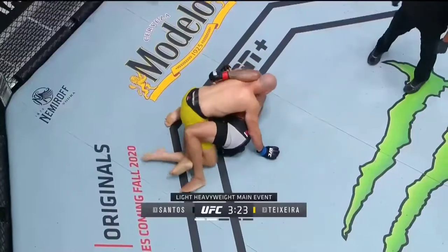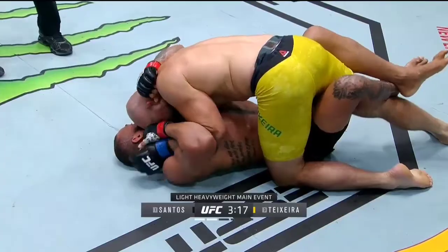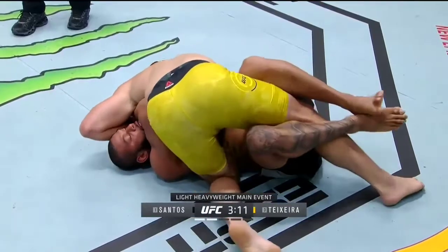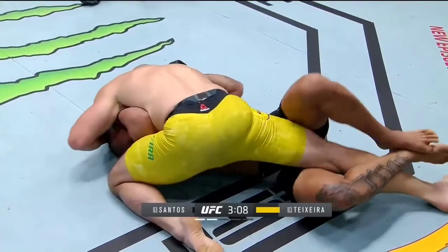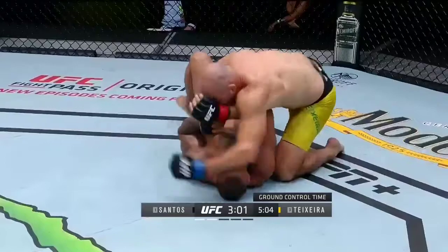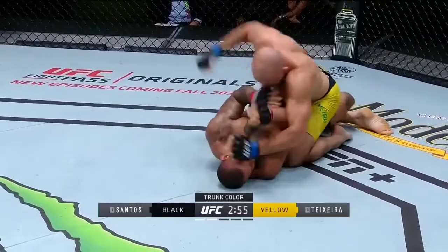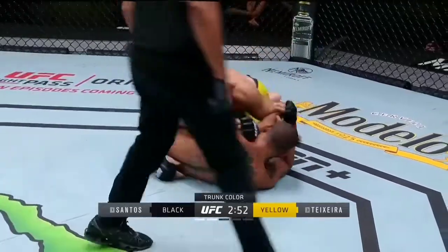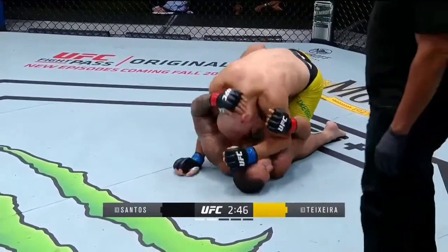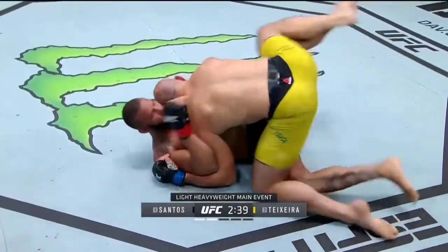Santos did a nice job preventing the side mount there, but Teixeira can do this all day if you've seen his career. Just over three minutes now to go in our light heavyweight main event, and north of a round of ground control time already for the plus 200 underdog Glover Teixeira. What I notice on the ground is that some of the best jiu-jitsu practitioners in the world use their arms and their legs at the same time on bottom. I'm seeing Santos pretty much just use his arms — his feet are flat on the mat and he's not creating space to get Teixeira off of him with his knees or his feet on the hips. That's what's keeping Santos on his back.